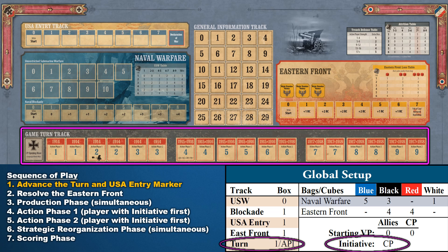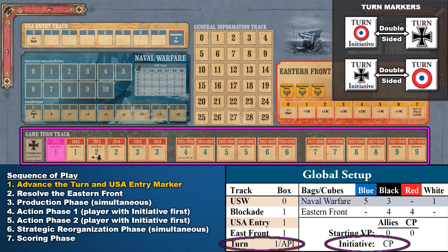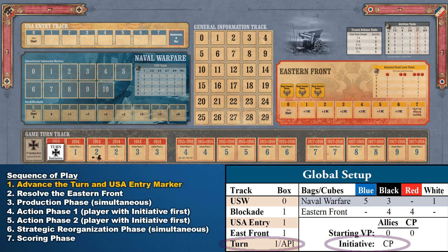AP1 stands for Action Phase 1. Each turn is divided into two spaces, one for each Action Phase. As for turn markers, each marker is double-sided. One side shows turn, and the other side turn with initiative. The Global Setup Table shows that the Central Powers begins the scenario with the initiative. So place the CP turn marker on the first phase of turn 1 with the initiative side up. Later in the production phase, players will be able to bid for initiative.